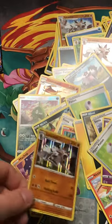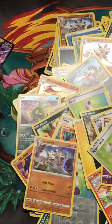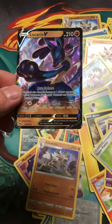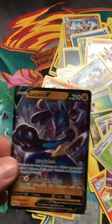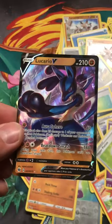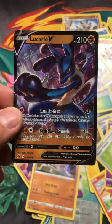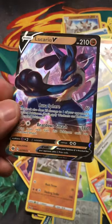Well, at least we got my Lucario V — I can't be too mad. Maybe in the future I can get some more of these boxes so I can try to get that Charizard. Thanks guys, until next time.